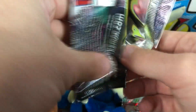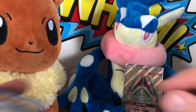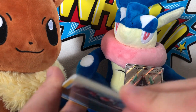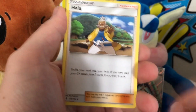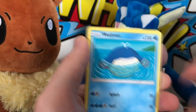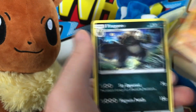Two more packs of Guardians Rising and then we'll finish up with our last pack of Ultra Prism. GR Pack 4: we've got Tentacruel, hollow Phantump, Turtwig, Wailmer, Wimpod, Rockruff, reverse holo, and a regular rare Pangoro.